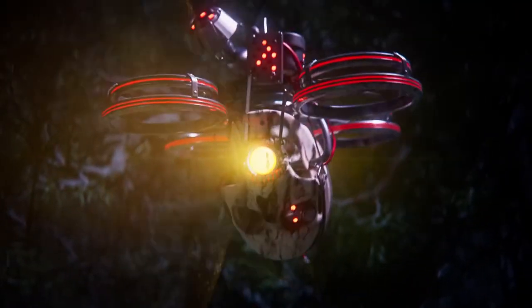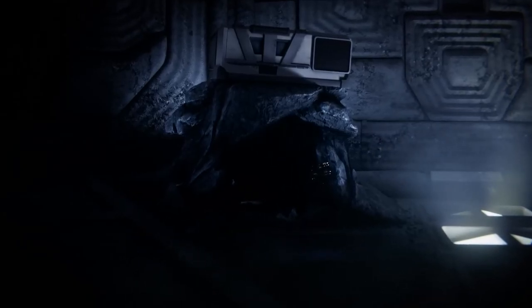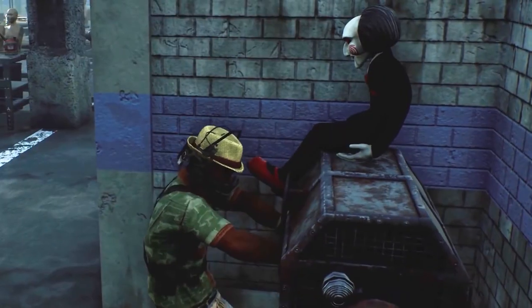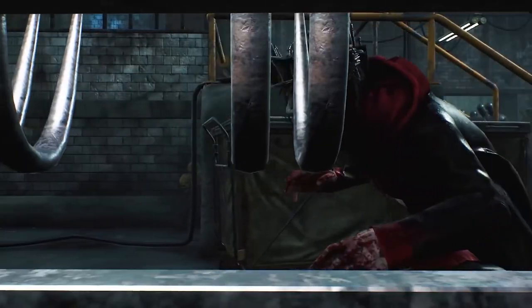Welcome everyone to the first edition of the OP Build Series. We're going to be covering six builds in total — three for killers and three for survivors — that are extremely powerful right now for patch 7.6.0, with the Pig in line to make a pushback into the meta this patch due to her direct base kit buffs.